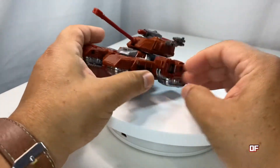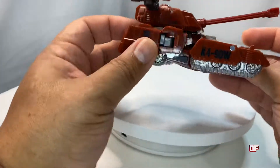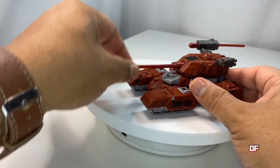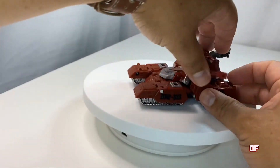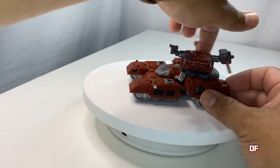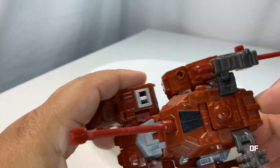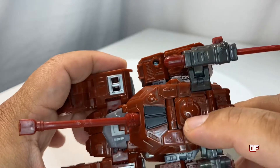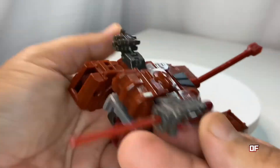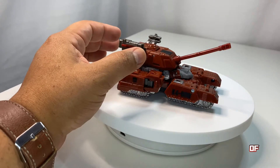If there's a Fall of Cybertron Warpath toy out there, let me know in the comments. But here's a closer look at the tank mode. I like how the gun points up — it's articulated, you can angle it, and it turns very smoothly. He also comes with a little missile that shoots well. There's also a nice hatch detail here.